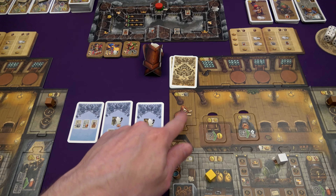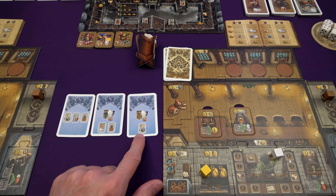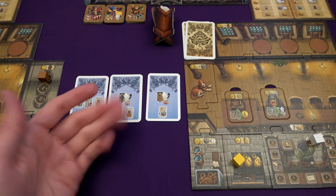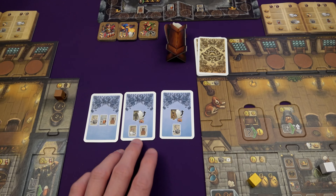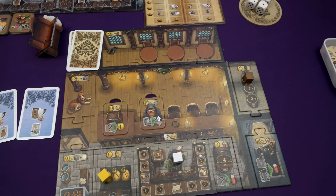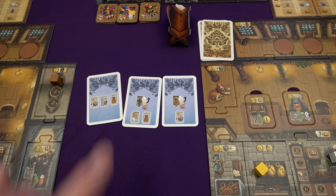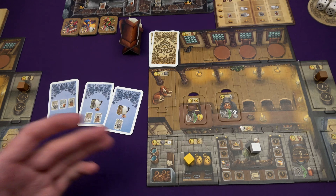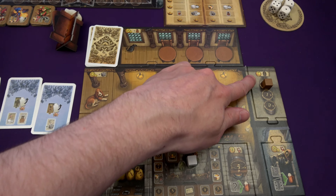I could upgrade my dog over here — basically get a server. Usually when you upgrade things you get a noble card, which is points, and I'd also get a server card, which is a way to get extra dice. I could get an extra table for more space, a bard which keeps people entertained and moves a cube around a track, or upgrade my barrel storage to keep more beer between rounds — you can only keep two at the start. Or no upgrades and just start with a server, a table, and a brewer. The brewers just give you an extra beer when drawn.